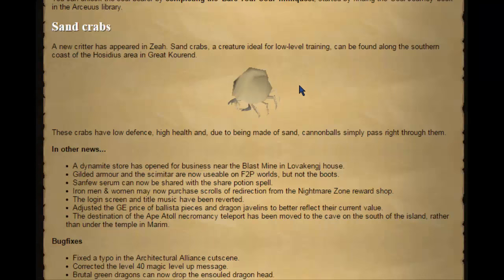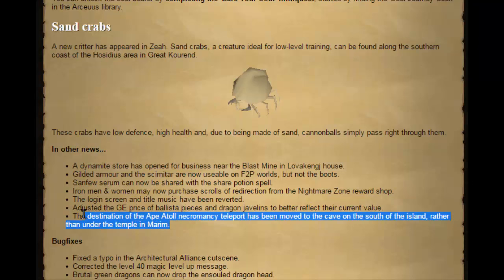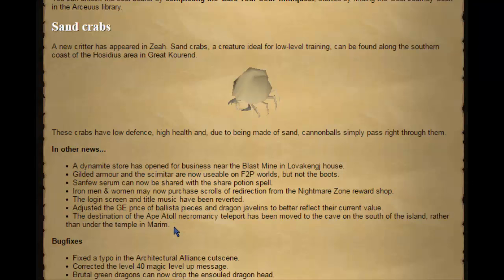There are also sand crabs, which are rock crabs on Zeah where you can't cannon, so this would be good for certain training. Another thing I'm really happy about — it's a little thing — but the destination of the Arceuus necromancy teleport moved to the cave on the south of the island rather than under the temple in Merim, which means it's the closest teleport to the two-tick teak spot and good for banking teaks, also for iron men.